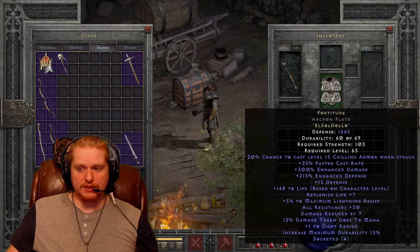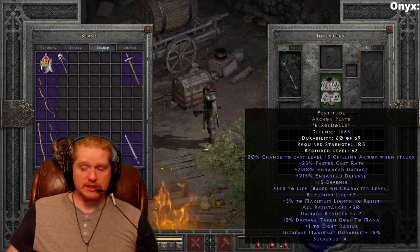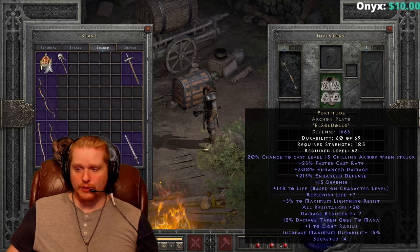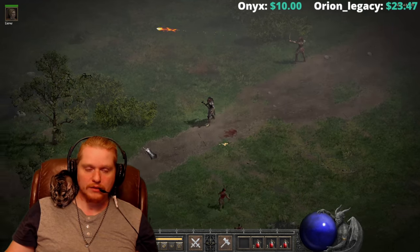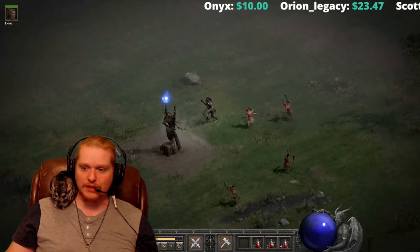Now we're going to go over to the game and take a look at the armor itself. Here we have a Fortitude plate, which has rolled 30 all resistances. And as you can see, I'm level 99, so I have 148 to life. Now I'd like to take you over to an area so I can get the proc.